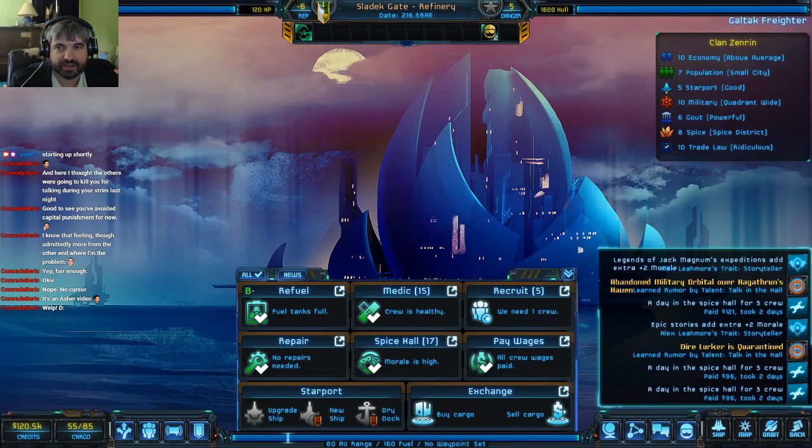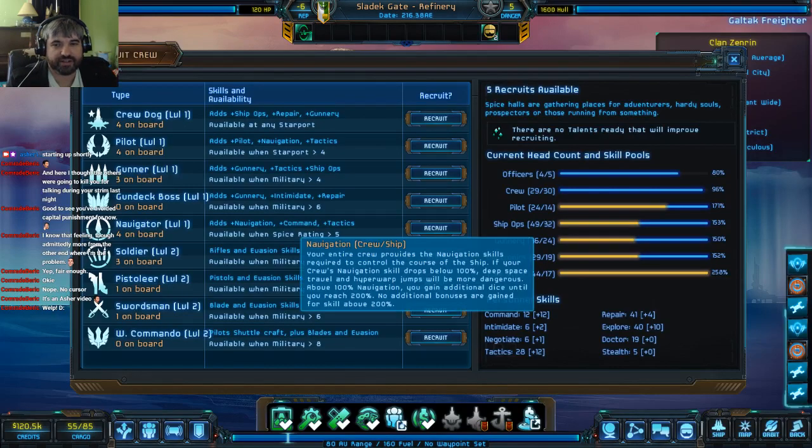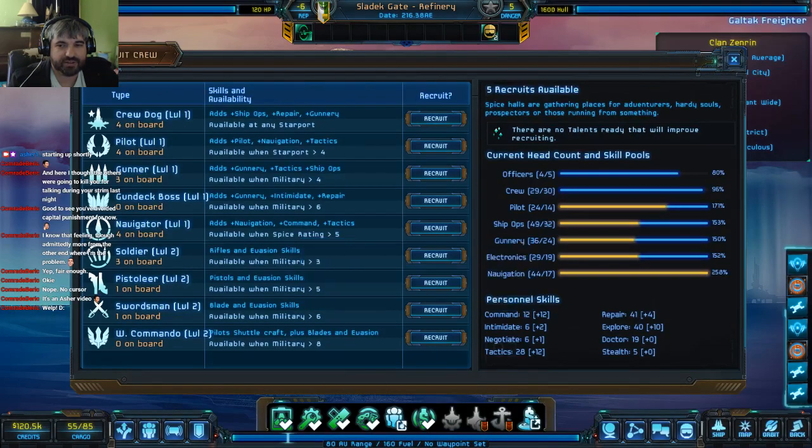There are plenty of times where you can feel the wheels falling off on your run, but it doesn't mean things are over. Our militating rating is 10, so we could possibly get a Pistolier or something and try to upgrade from there. We do have Swordsmen and lots of different possibilities for things to do here, and there are a few templates floating around. The big thing is we really don't need the Navigation Officer — our navigation is literally off the charts on the ship.